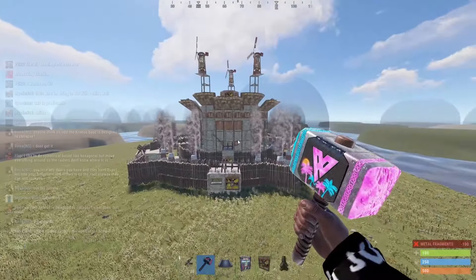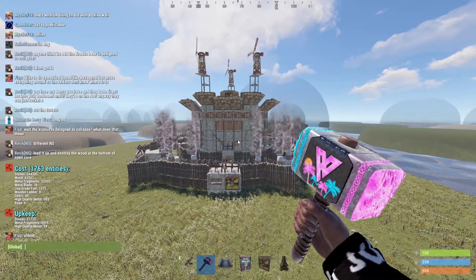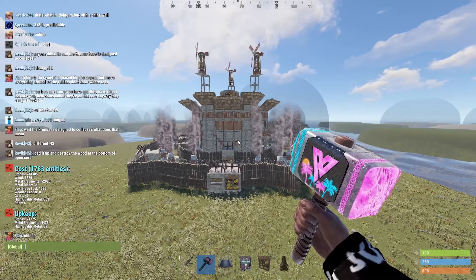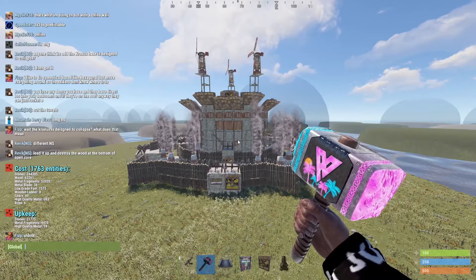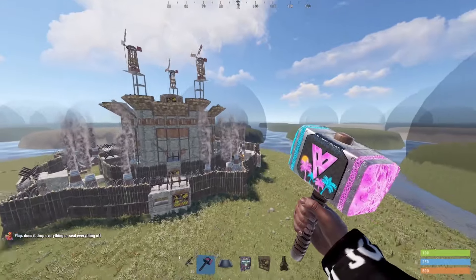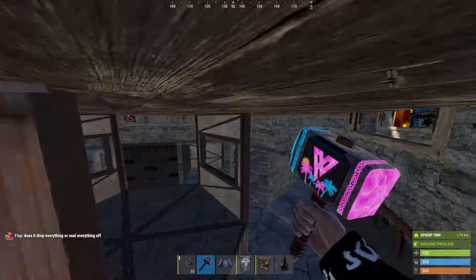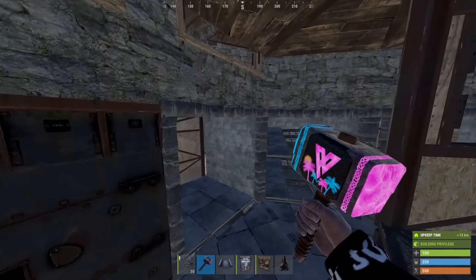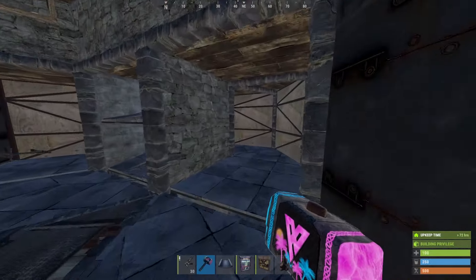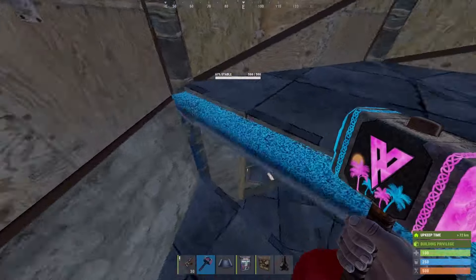For everything I just built, the cost is going to be 244,000 stone, 63,000 wood, and 52,000 metal fragments. Now if you want to upgrade more as you build — instead of building in stone, you could upgrade a lot of this to metal right away. All these floors you might want to make metal; jump-ups on all these sides definitely going to want to make metal as well.